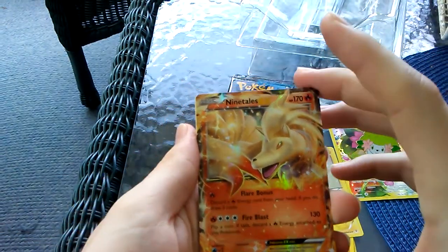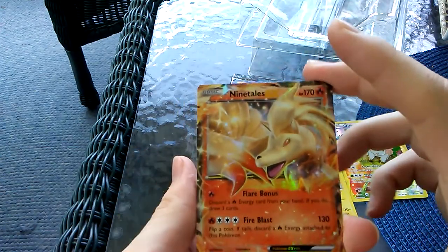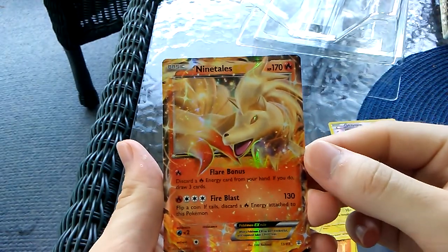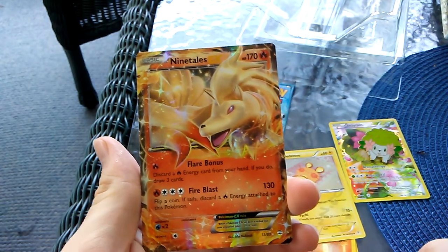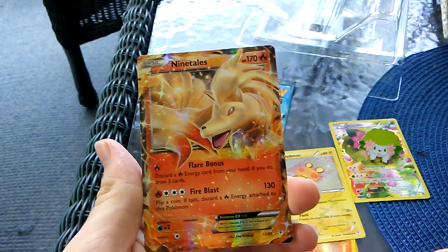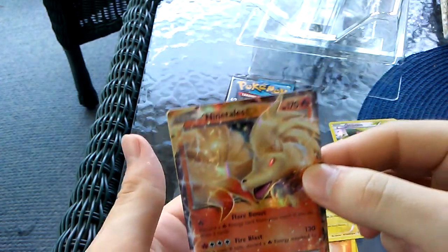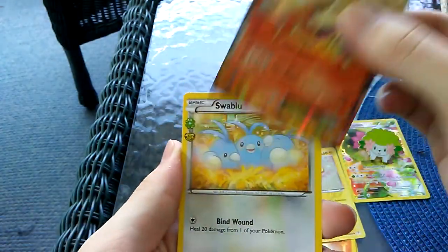Oh, we got a Ninetales EX! So we actually did get an EX. Flame Bonus - discard a Fire Energy from your hand, if you do draw three cards. Pretty good. And Fire Blast - flip a coin, if tails discard a Fire Energy attached to this Pokemon. Not too bad. That's definitely worth using in a Fire Deck.